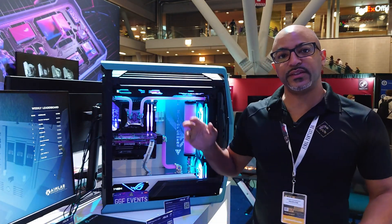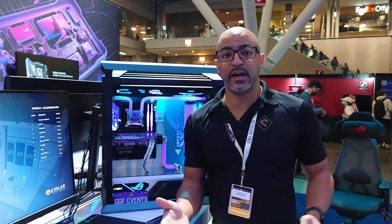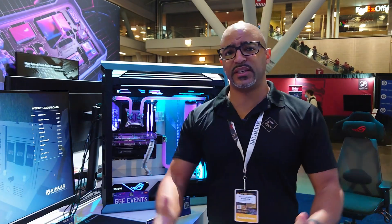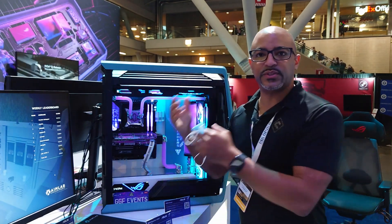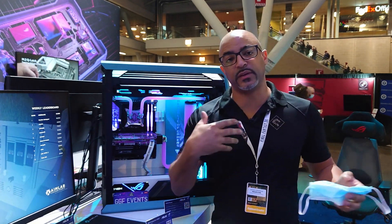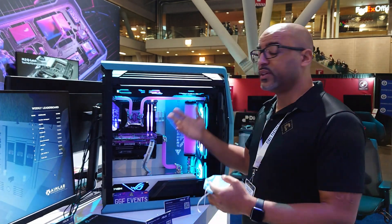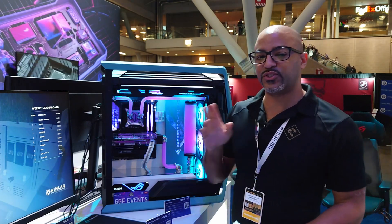Continuing coverage of PAX East. So this is a build where I'm at the Intel suite. Intel has done something awesome — they've partnered with companies like Asus, Newegg, and many others. PAX East has that vibe of, hey, let's come together and we're in this together. Yes, the tech sector is a little shaky right now with a lot of layoffs — bad news left and right. But when you have things like this where Asus is here, Intel's here, and a bunch of others, they get to do interesting builds like this together and bring in content creators like myself that are specialists in PC building and water cooling. So this is by GGF, and Stuart is the one that put this together — excellent guy. I'll interview him later in another video.